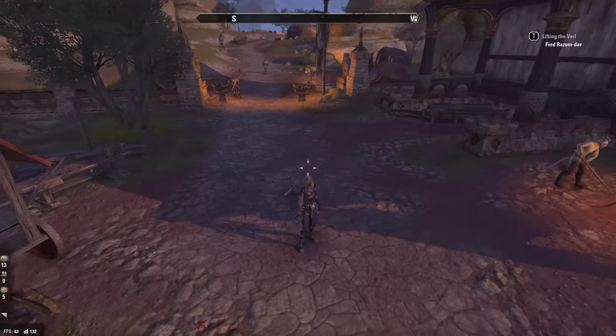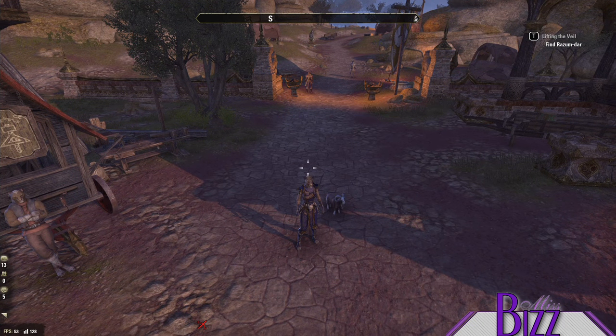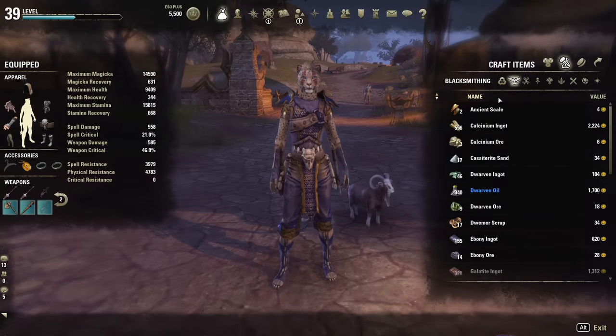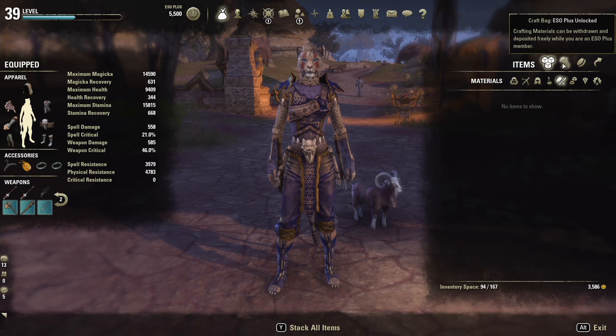First I'll explain how they work. When you first have access to a crafting bag by subscribing to ESO Plus, you'll need to log in to every character. As you log into each character, it's gonna suck all your crafting materials out of that character's inventory and out of your bank and put it in your nice shiny new crafting bag. You'll notice that suddenly you have a lot more inventory space.